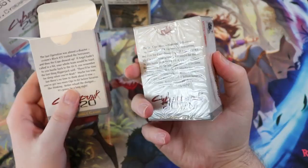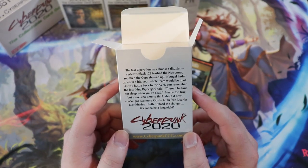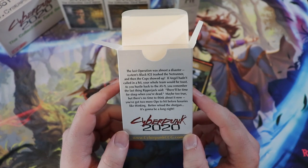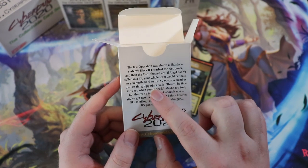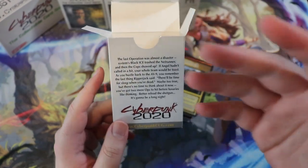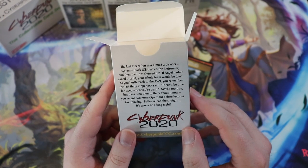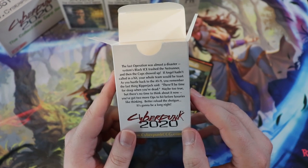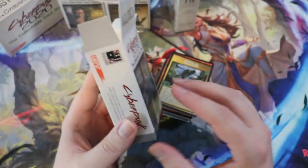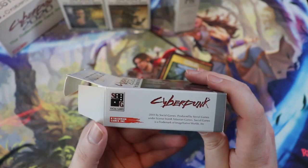'The last operation was almost a disaster. Systems Black Ice trashed the Netrunner and then the cops showed up. If Angel hadn't called in a hit, your whole team would have been toast. As you hustle back to the AV9, you remember the last thing Ripperjack said — there'll be time for sleep when you're dead. Maybe too true, but there's no time to think about it now. You've got two more ops to hit before luxuries like thinking. Better reload the shotgun. It's going to be a long night.'